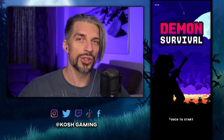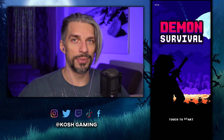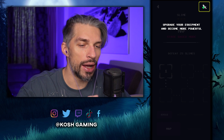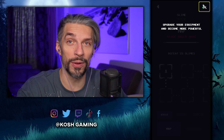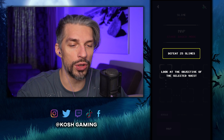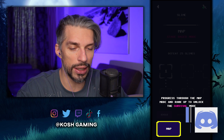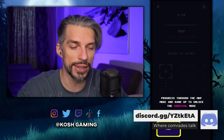There are levels, there are things, so let's go and take a look at the game right now. Let's go into the game — Demon Survival tutorial. Upgrade your equipment and become more powerful. Complete missions to rank up and unlock new abilities. Defeat 25 slimes is the quest. Complete a chapter to unlock the next one. Progress through the map mode and rank up to unlock the survival mode.